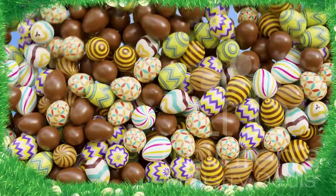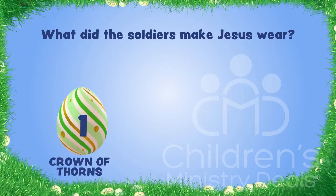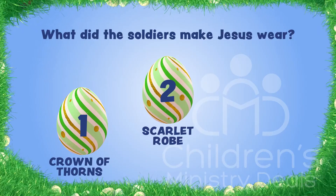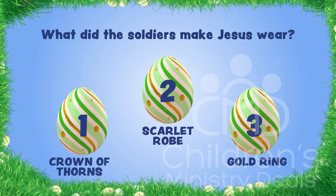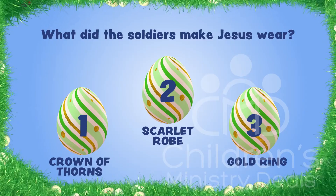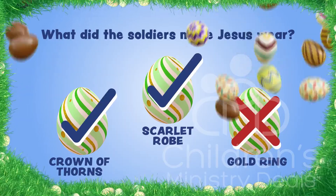Let's try three more eggs. What did the soldiers make Jesus wear? One: a crown of thorns. Two: a scarlet robe. Three: a gold ring. So what do you think? Which of these eggs is not telling the truth? Time's up. Who is holding up three fingers? You are correct. Good job.